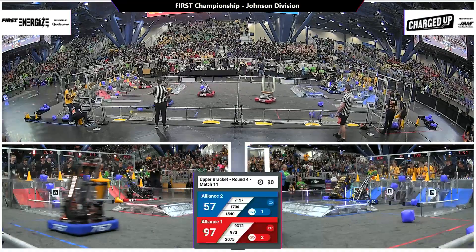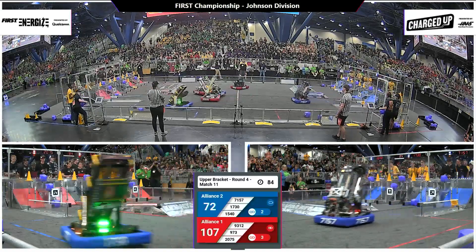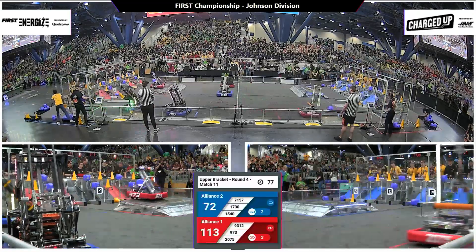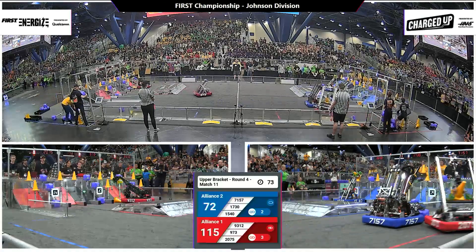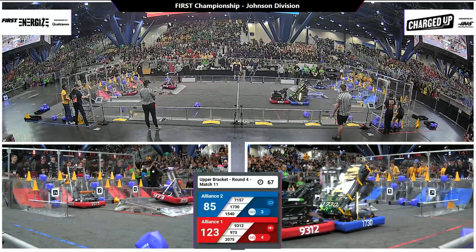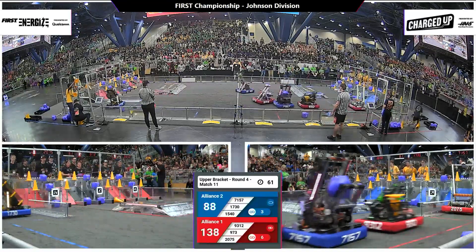Significant advantage going to Alliance 1 on red, 97-57, a 40-point deficit. Still plenty of time for the Blue Alliance to catch up. 17-30, team driven, representing the Blue Alliance, swerving on, placing a cone into one of the available nodes, lifting that telescoping elevator system up and away. 71-57 swerving across the defensive plays by the Red Alliance.